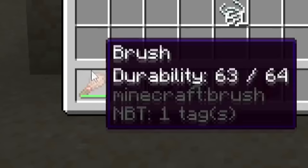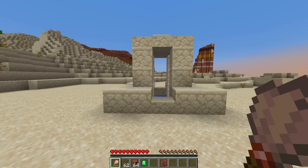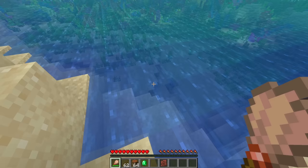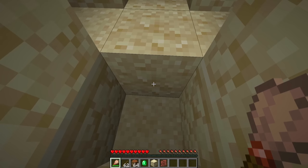The brush has 64 durability, which is expected, and no you cannot brush your teeth with it. You can brush other blocks but it won't do anything — you can't brush water. One thing to note is that the side of the block that you brush is the side that the item will emerge from, so if I go here the emerald will come out this side.